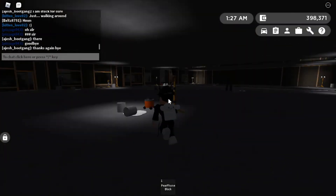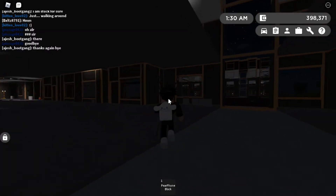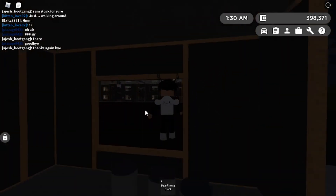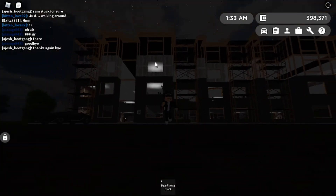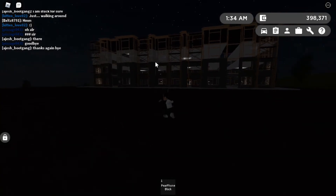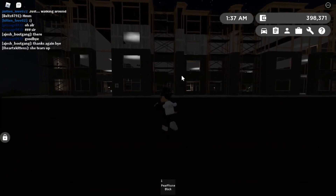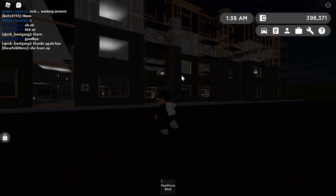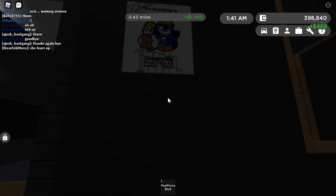This is basically what it looks like on the inside. This is a multi-floor building — four stories tall. My predictions on this are that it seems like it would be an apartment complex, since it pretty much looks like one. This building is under construction in Greenville.